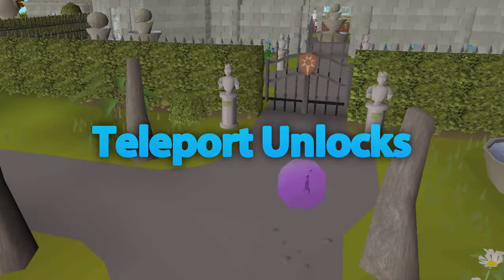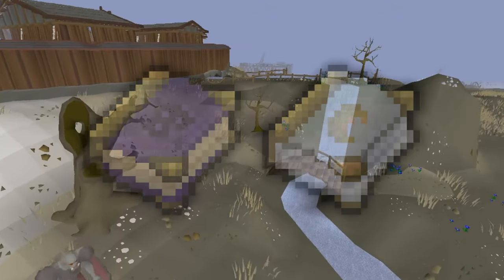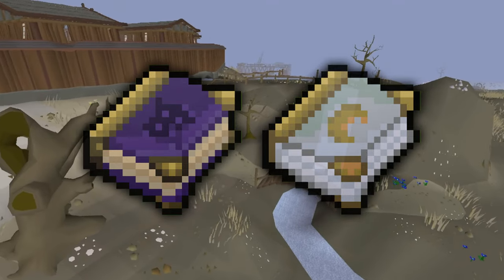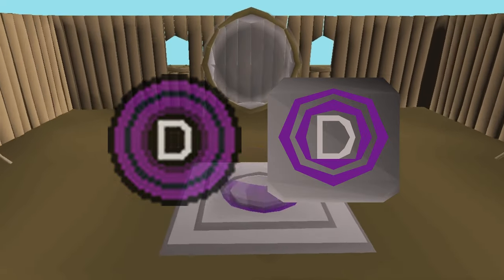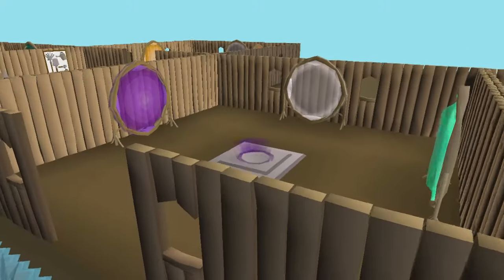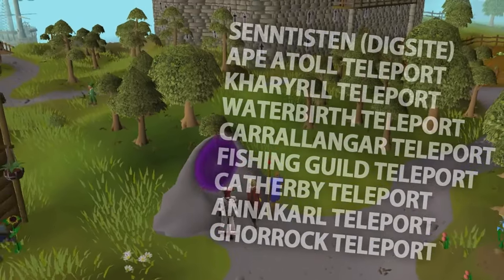Completion of quests also unlocks a range of teleports, which undoubtedly speed up your overall efficiency in-game. Desert Treasure and Lunar Diplomacy unlock spellbooks loaded with unique teleports. While you do need to complete the quest in order to use the teleport tablet or teleport spell, you don't even need to start the quest to use these teleports in another person's player-owned house — so you can still use teleports like the Camelot teleport to Canifis without having the quest or spellbook.